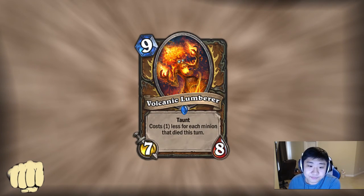Volcanic Lumberer: 9-mana 7/8. It dies to Big Game Hunter. Druid is probably the worst class for this effect — with no board clear and not a lot of minions themselves, you can't really feed this a Force of Nature either, since Force of Nature already costs too much mana. I don't think it's very good — it's kind of too vanilla.